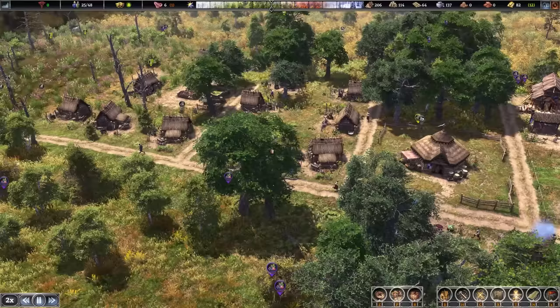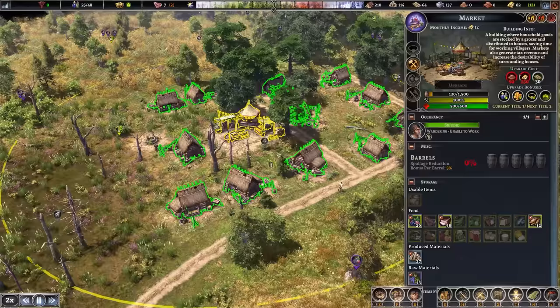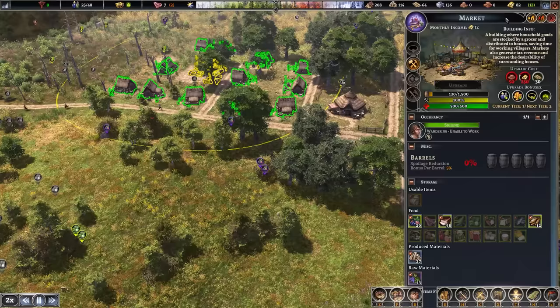We've got our next two buildings on the way and we're really hoping to get more people coming in soon because we have all these houses just waiting to be filled. We have our market, and our grocer Sigland is running around gathering stuff — he's unable to work right now as he needs more houses to be filled. He'll load them all up with firewood and food, then collect taxes for doing that. That's why our gold is up to 82 — we're making 12 per month right now.